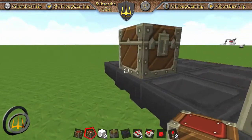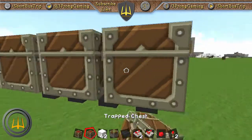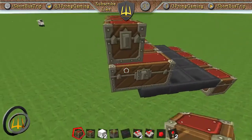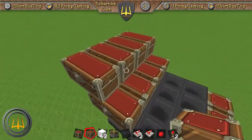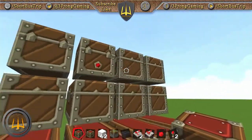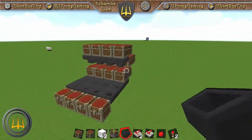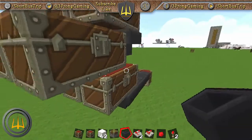Let's go ahead and lay out our chests, alternating between trap chests and normal chests. Now let's grab some hoppers. As you expand this and try to keep track of resources, the heaviest cost is going to be hoppers — they're the expensive ones.